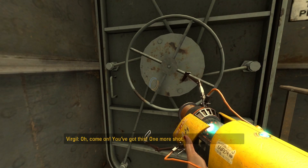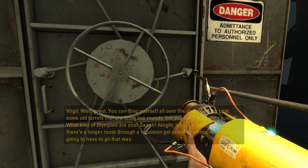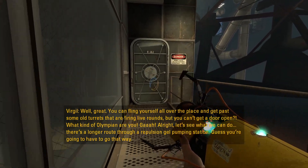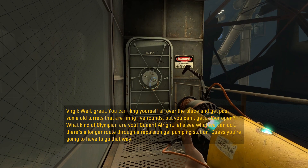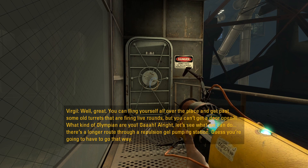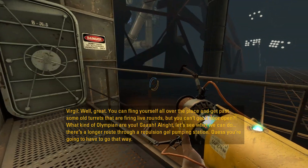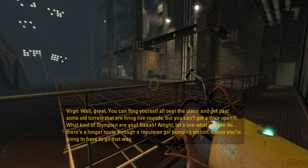Oh come on, you've got this. Well great, you can fling yourself all over the place and get past some old turrets that are firing live rounds but you can't get a door open — what kind of olympian are you? All right, there's a longer route through a repulsion gel pumping station. Guess you're going to have to go that way.